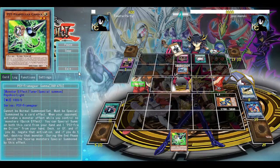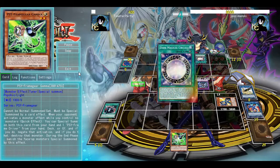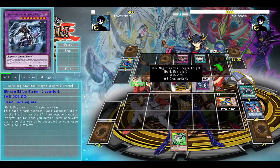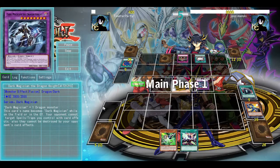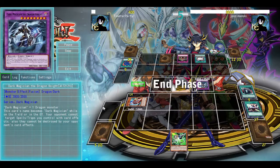Our opponent's going to get Keeper of the Dragonic Magic, going to activate its effect to add Dark Magician, going to Palmerize for a Dark Magician of the Dragon Knight — yeah, that thing. I'm going to draw, and yeah, that's not going to do it. Opponent's going to draw Ash Blossom and just attack for game.